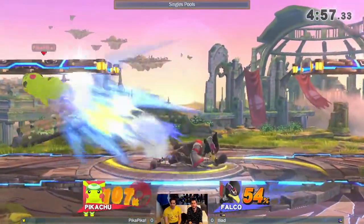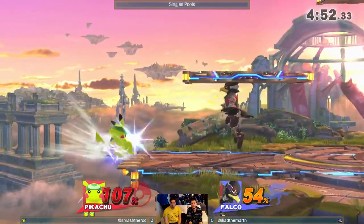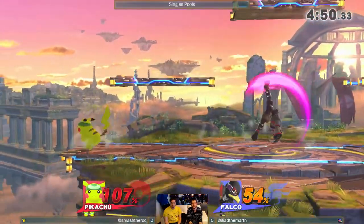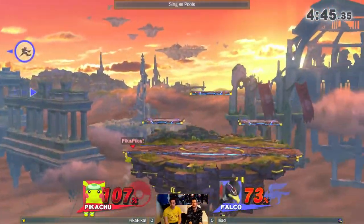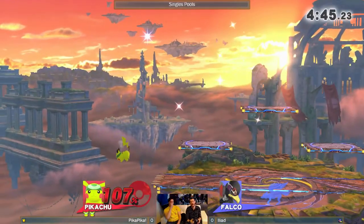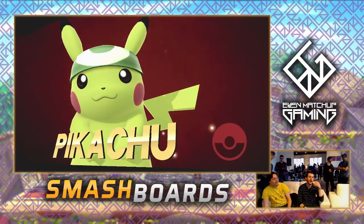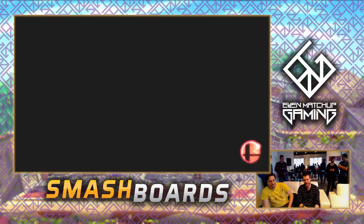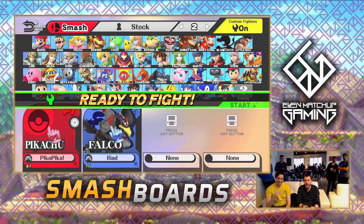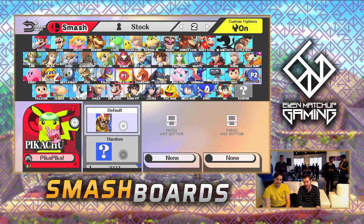I feel like if it gets fully charged, Falco could die here. In the bathroom — sends him off stage, gets a hard read with the jump clips with the neutral. Pika pika showing just how efficient customs can be for Pikachu. I don't think iliad's running any customs either, by chance, so looks like he's just running the neutral.